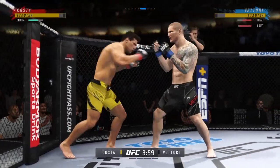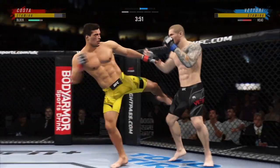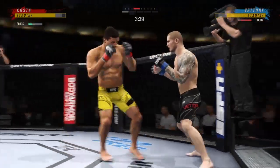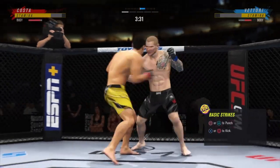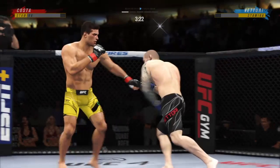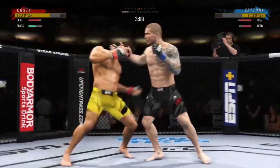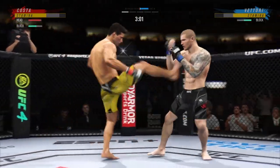Back to the feet now. Nice punch there by Costa, and he caught the kick. Uppercut to the head is blocked by Costa. Nice slip to avoid that right hand. Missed on that one. Stay with the gameplay. Both fighters hanging down in the pocket and both are landing.